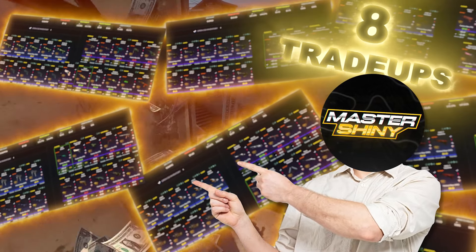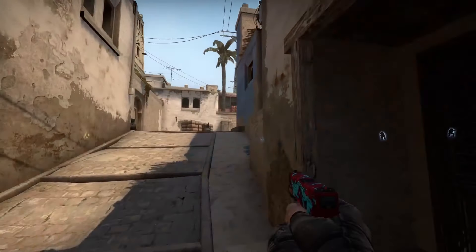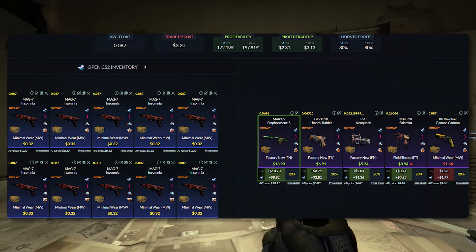We've got eight massive profit trade-ups, starting off with the first one, which is going to be 172% profitability. We're going to be heading on over to the Revolution Collection.